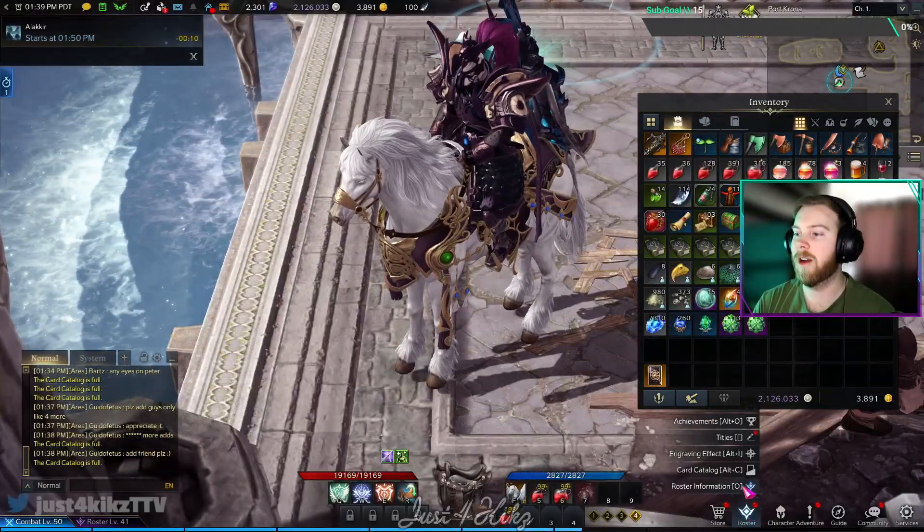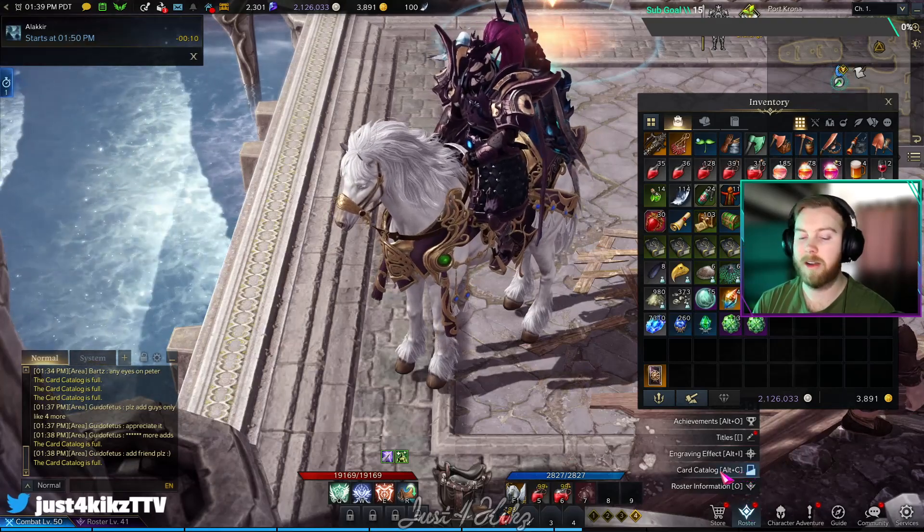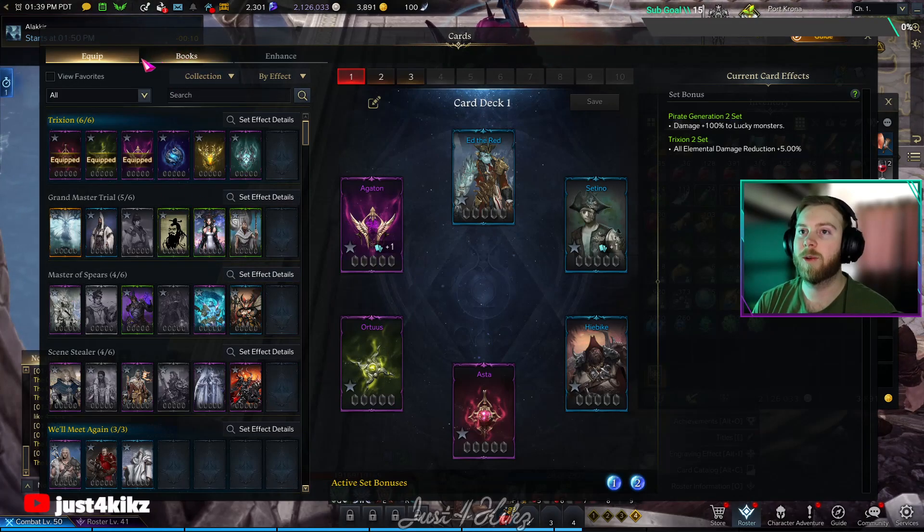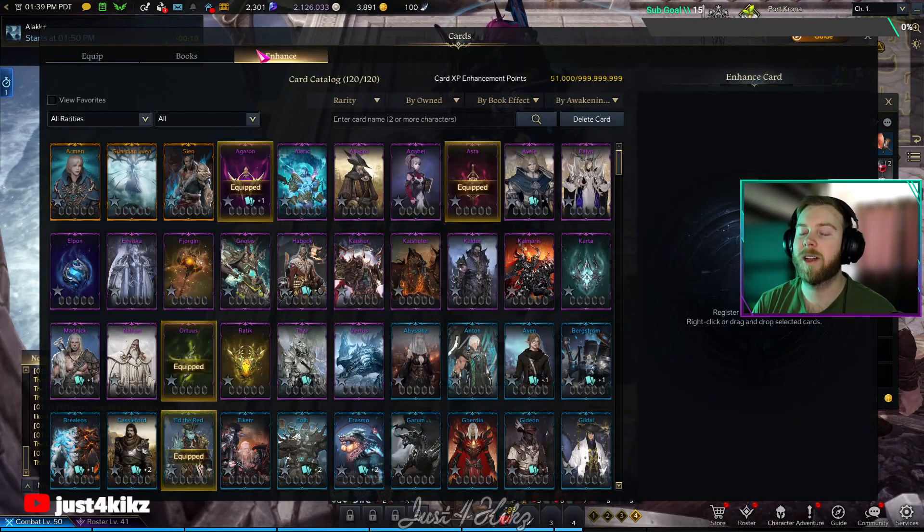What you're going to want to do is go down here to Roster and go to Card Catalog, or you can just click Alt+C. You'll see all your cards here under the Equip section — there's also Books and Enhance.